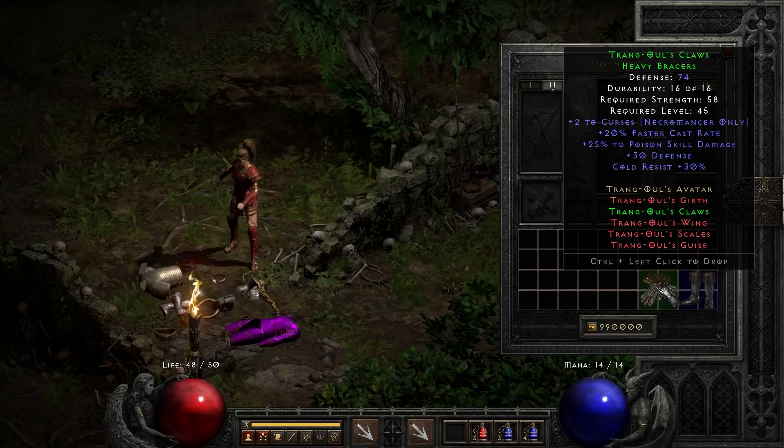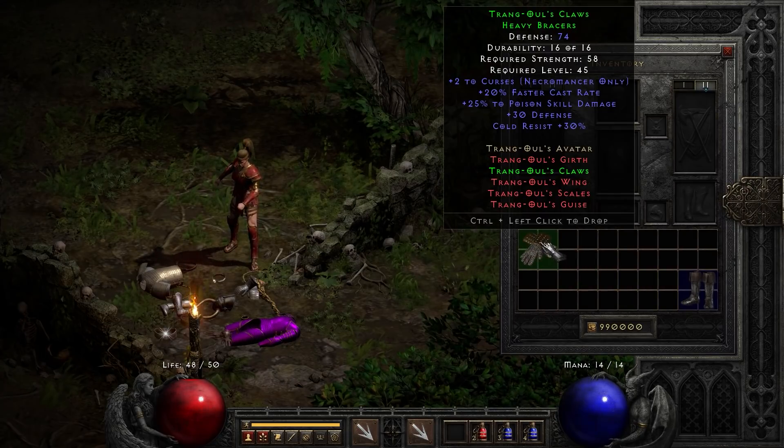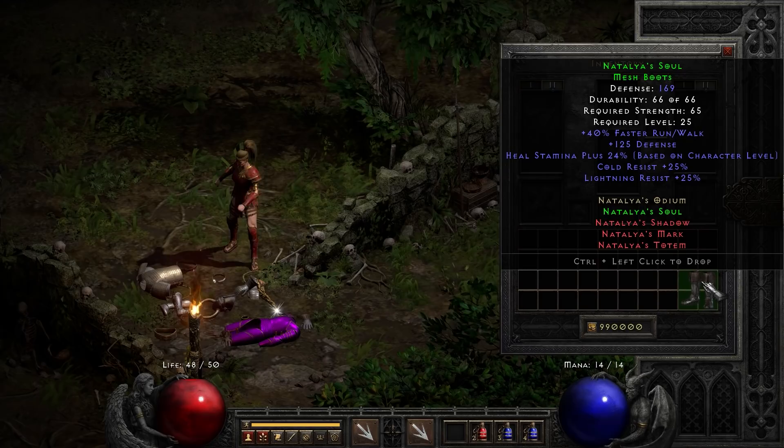Next up, Trang-Oul's Claws — because it gives you 20% faster cast rate. Along with Mage Fist gauntlets, I believe these are the only two gloves in the entire game — all sets, rares, and uniques — that give you faster cast rate. If you're looking for faster cast, this is one of your options. The nice thing about Trang-Oul's Claws is it also gives you 30% to cold resist, whereas Mage Fist gives you no resist at all.